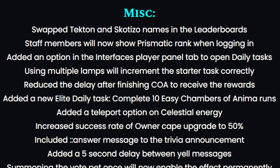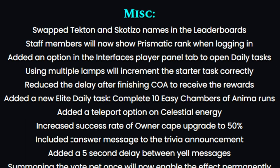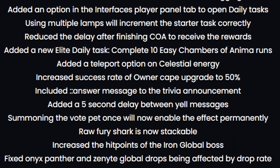And of course, we got some miscellaneous changes as well. They swapped Tecton and Scottizo names in the leaderboards. Staff members will now show prismatic rank when logging in. Added an option in the interfaces player panel tab to open daily tasks. Using multiple lamps will now increment the starter tasks correctly, and a lot of other nice improvements and changes as well.